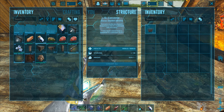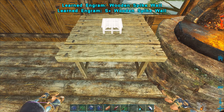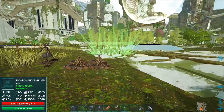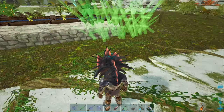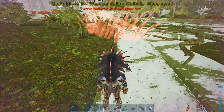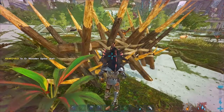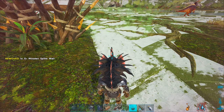I want to use the S+ converter table to convert regular items into S+ versions, mainly because S+ wooden spikes snap to each other so I don't have to play the guessing game placing them. I need the engram first — there we go, S+ wooden spike walls unlocked. I don't want to make metal spike walls yet, that'd be too expensive this early in the game. Let's go place these on the perimeter.